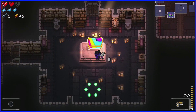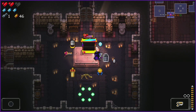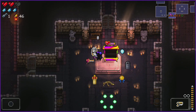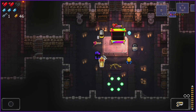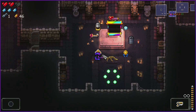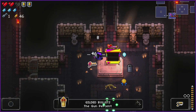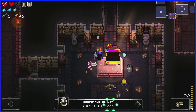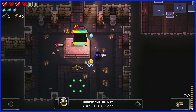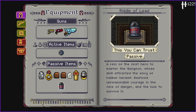Second item room is a rainbow chest — that's great. We get Pig Ice Cube. Also we get Gilded Bullets — razor damage along with how much money we have. And there's Riddle of Lead: a relic of the first hero to master the Gungeon, bestows courage and the luck to survive it. Let me check the wiki: grants a heart container, fully heals the player, increases damage by 30%, speed by 10%, dodge roll speed by about 15%, and at one heart or less adds 50% chance to negate damage.